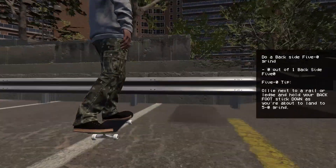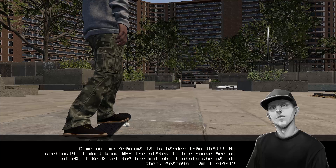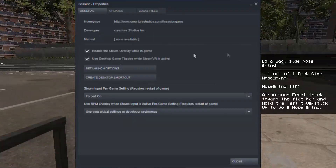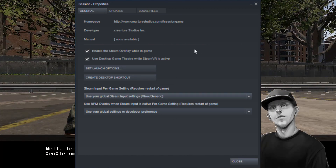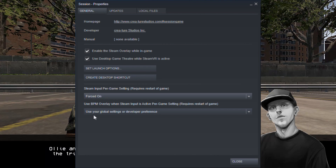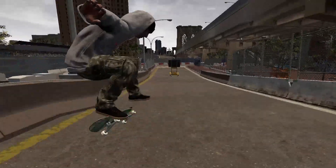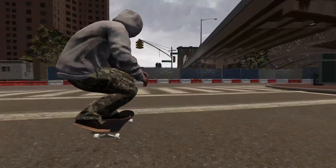What helped me is going to Session, right-clicking, going to Properties, and then you have this menu here which says Steam Input Per Game Setting. It was on Use Your Global Steam Input Settings, Xbox Generic, and I changed it to Forced On. After I changed it and restarted the game, it perfectly worked fine.